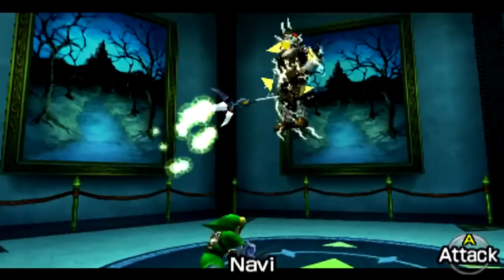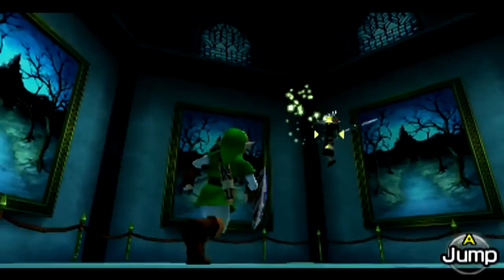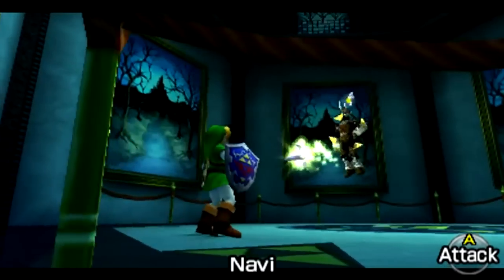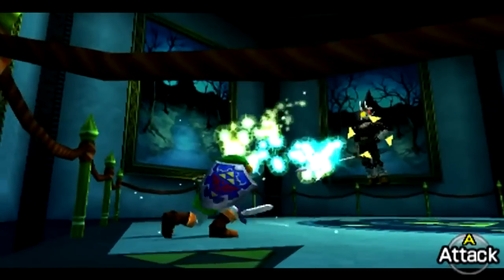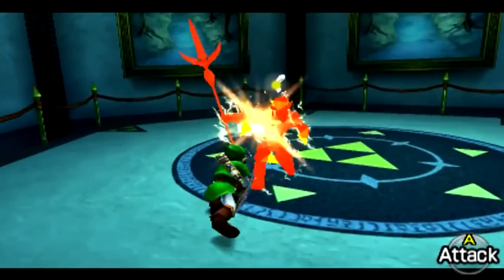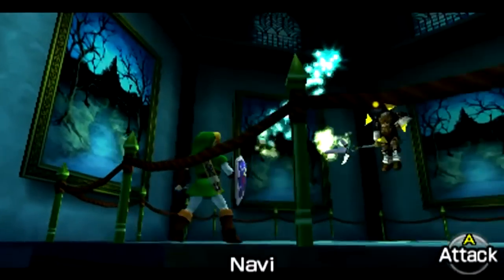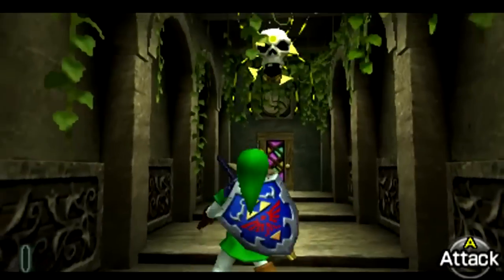The main puzzle of the Forest Temple, in which Link must track down the Four Poes, will later return to the Zelda series within the Arbiter's Grounds of Twilight Princess. This dungeon also shared many of the same enemies and monsters as Ocarina of Time's Forest Temple, putting an emphasis on the undead.